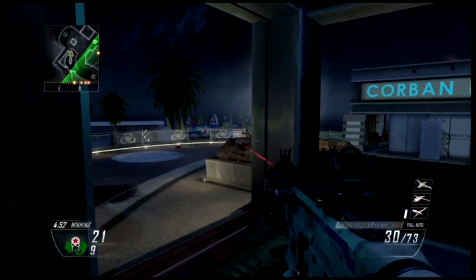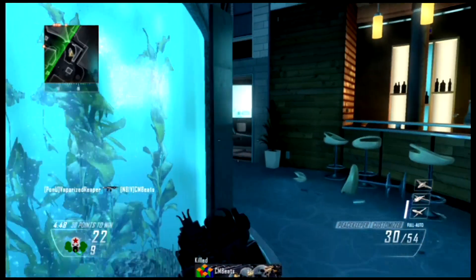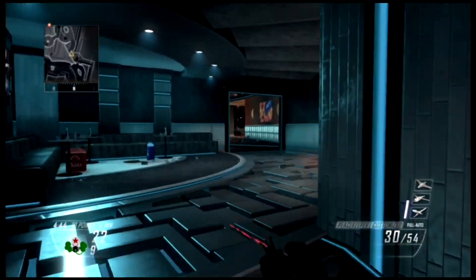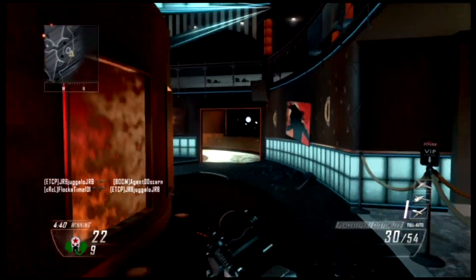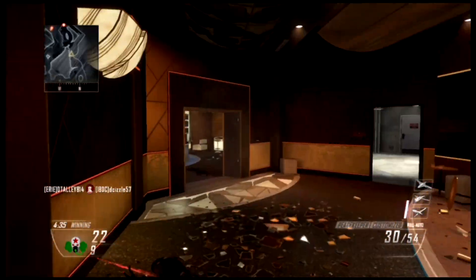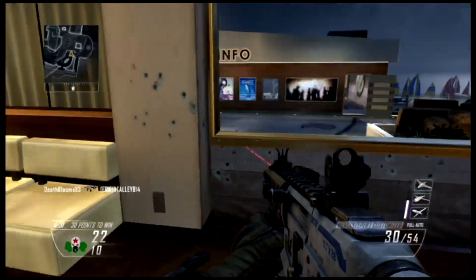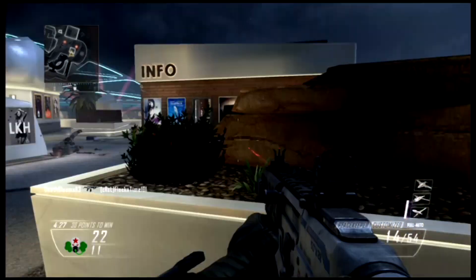That last clip is how you effectively use the laser sight. You want to think about where you position yourself. For example, if you're in a close quarters room, it's much easier — when you have the laser sight, you're in range of everything and you don't have to worry about bringing your sights up.